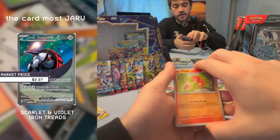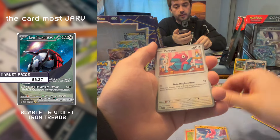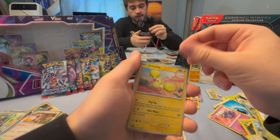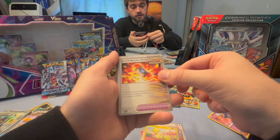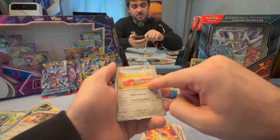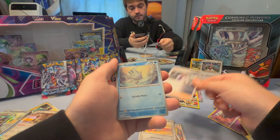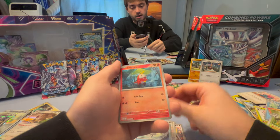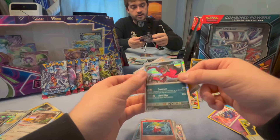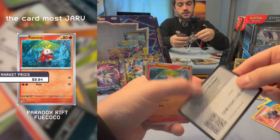Starting with Magby, another Flamigo — we're getting a lot of Flamigos — Porygon. An Ancient Booster Energy Capsule. And Earthen Vessel — they do not look okay, why do they look like a train. Professor Turo. A Remoraid. A Forretress under a leaf and a Yveltal — I haven't seen you in a really long time, hey Yveltal — and a code to match.